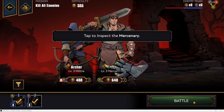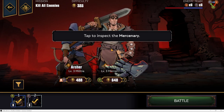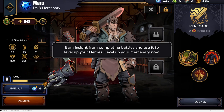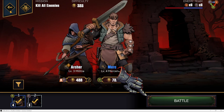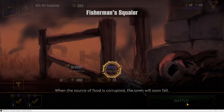Now, do these battles cost energy? Is there a limit? It doesn't look like it — that's good. Going to inspect the mercenary, level them up — these items are for leveling up. Leveled up! Now going to battle.